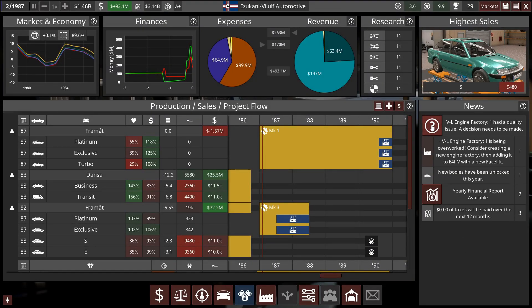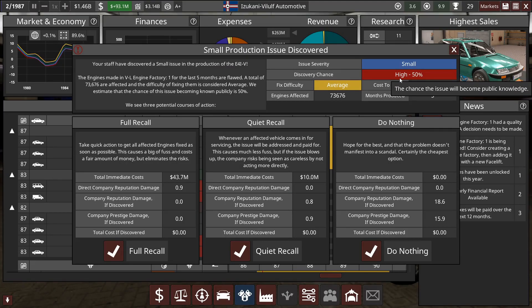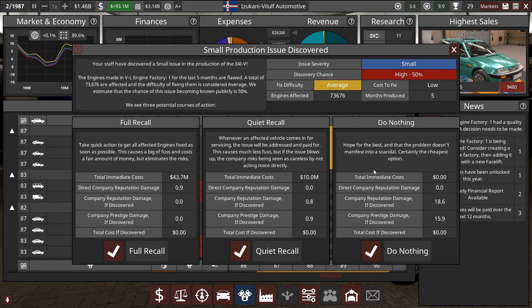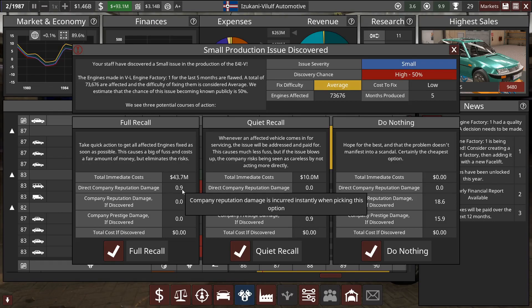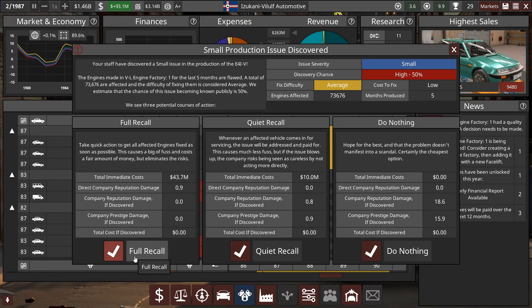We do have a control issue, literally on the first month. So let's have a look at this — the discovery chance is high. Difficulty to fix is alright. How much will it cost if we want to do a recall? 43 million. I think that's perfectly fine. Honestly, do a full recall — make sure everybody knows that we own up to the mistake. It is a small issue, so it shouldn't affect our company too much. It has 0.9 reputation impact. Let's do that — full recall.